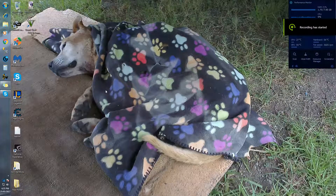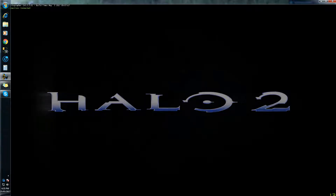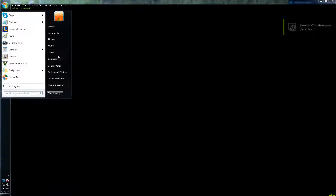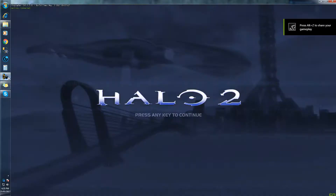Hello my friends and welcome back to Halo 2 Vista Mods. Today we've got a very easy one. It's to remove the blue filter that plagues the main menu. It's very easy, very simple.